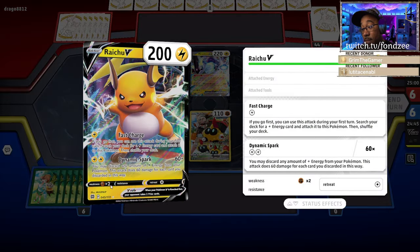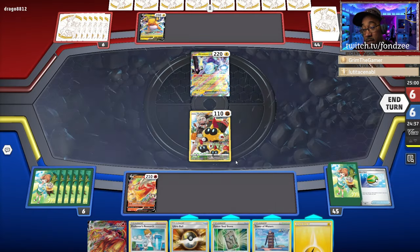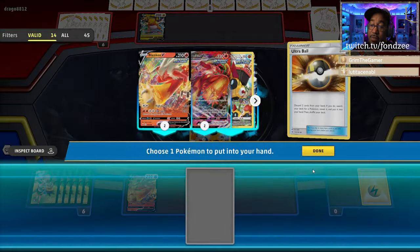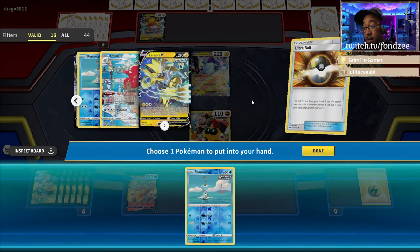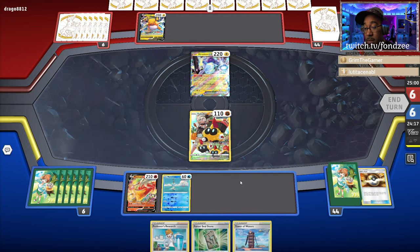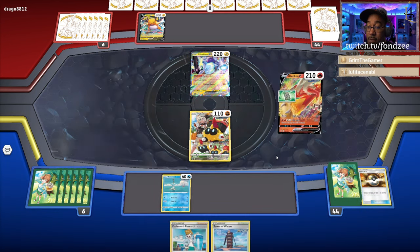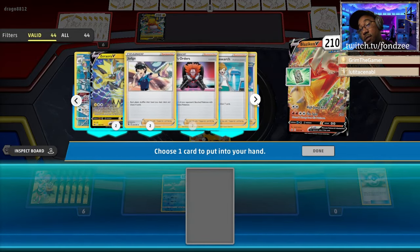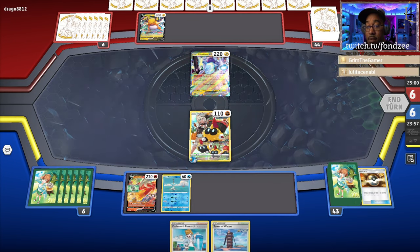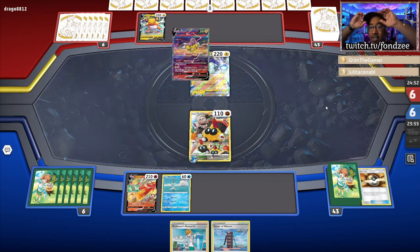Let's go back some more — yeah you're weak to that, go back, done. You're weak to me too. Ultra Ball — we're gonna get ourselves a Remoraid, done. Play the Force Seal Stone now, use it and we're gonna get ourselves an energy. Hopefully next turn we can pop off. I got the... I should have got Urshifu out!